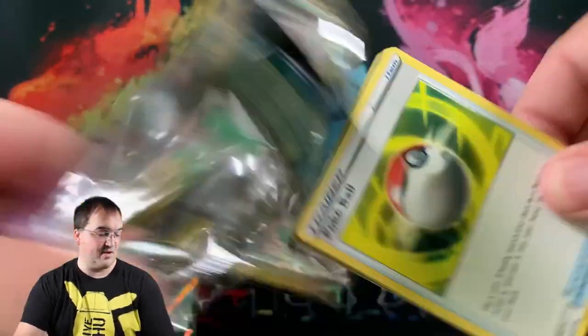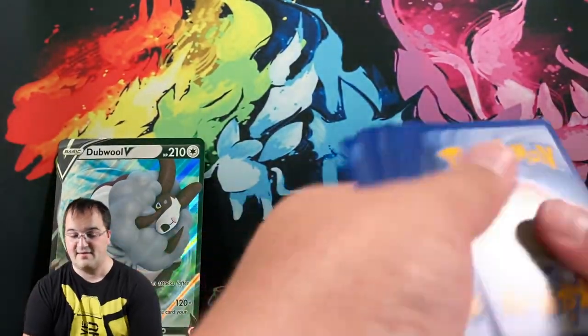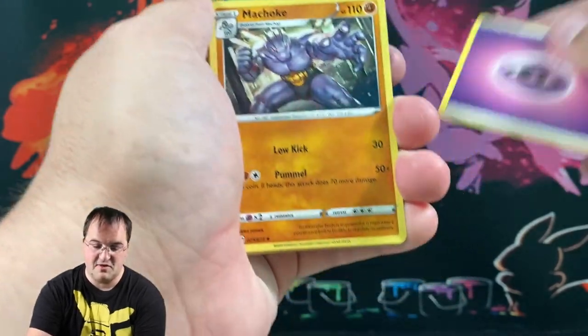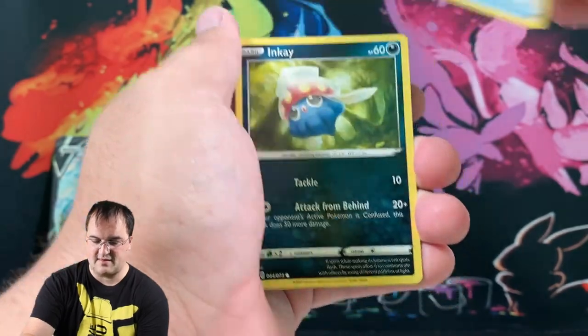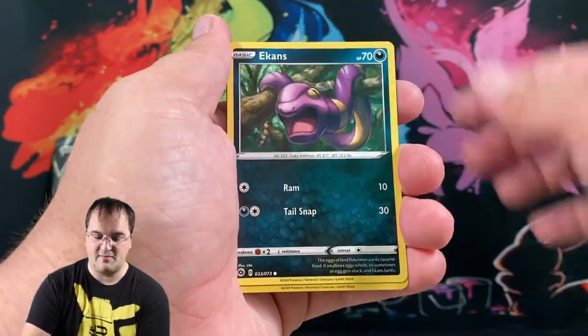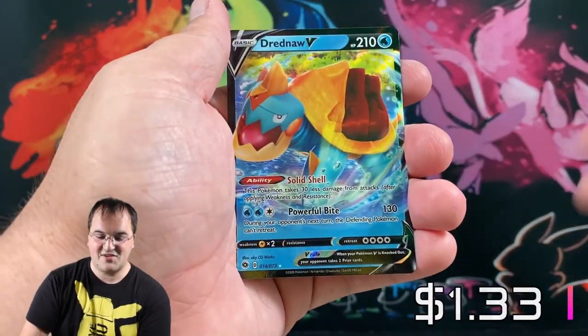I don't have anything to invest in Japanese cards right now, or collect them — that's a lot. So we're not going to be seeing too many Japanese openings on this channel, at least right now. I do like the promos though — I will collect them and showcase them. As you probably saw my PSA opening, I had a few. I like the Pikachu promos. Trubbish — and nice! Dreadnought V!